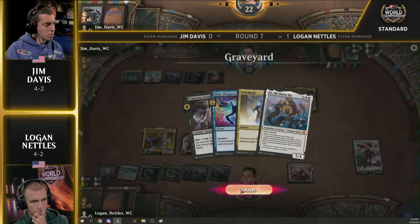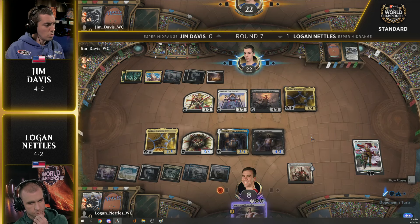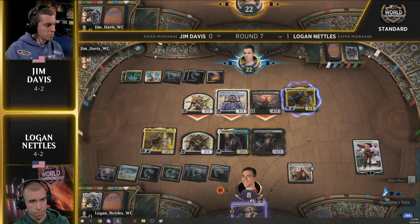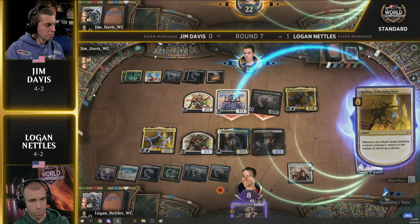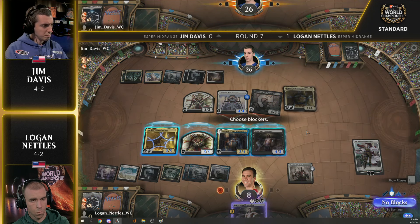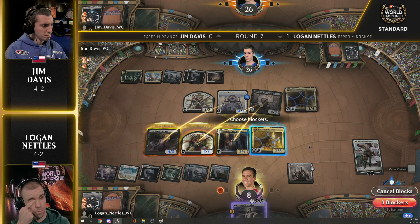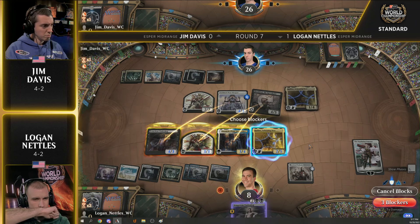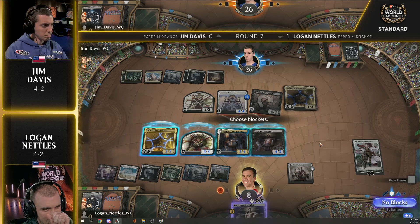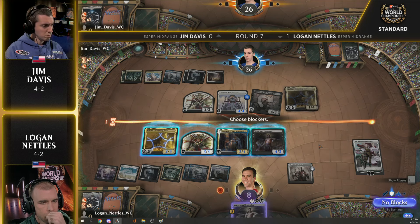Logan does need to find a way to deal with Sheldraq — he's at eight. But Logan did find a Denik, which is a life-linking creature. You can give it a +1/+1 counter with the Wandering Emperor, get in, do some conniving. Logan hoping to find an answer for Sheldraq the Apocalypse. If he can, you've got to love his position — he's the one with the Planeswalker and the Anthem Effect in play. Rafine joins the battlefield for Jim Davis: a nice one-two punch of Sheldraq plus Rafine. Jim gets to gain six life here.